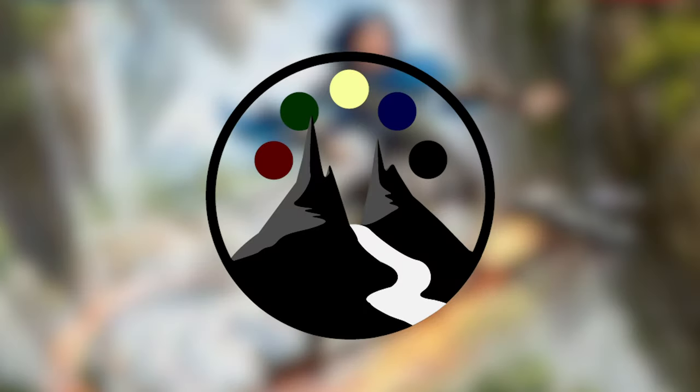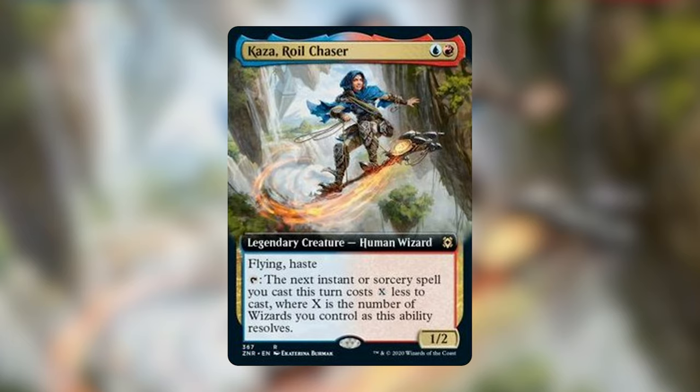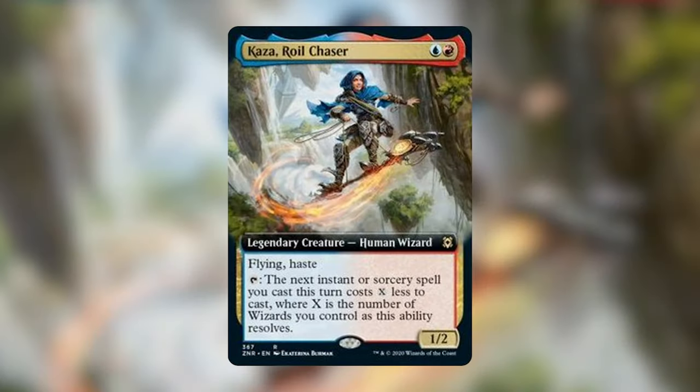Zendikar Rising spoilers are here and we have gotten a couple of legendary creatures spoiled that are going to be in the standard set, and I am very excited about the one I'm going to be building for you today — Kaza the Royal Chaser. She is a legendary creature human wizard that costs blue and a red. She has flying and haste, and an activated ability that says tap her and the next instant or sorcery spell you cast this turn costs generic X mana less to cast, where X is the number of wizards you control as this ability resolves.